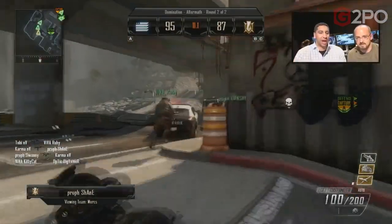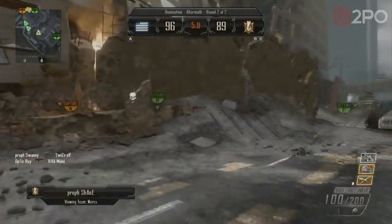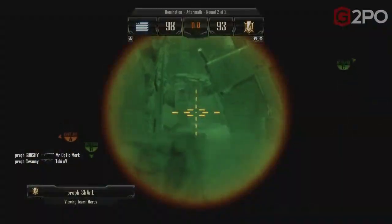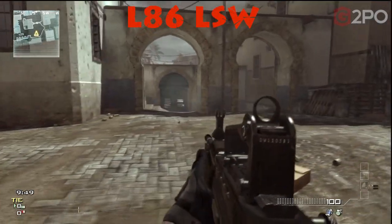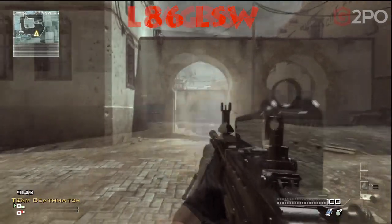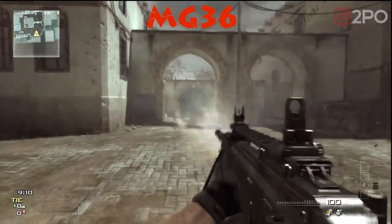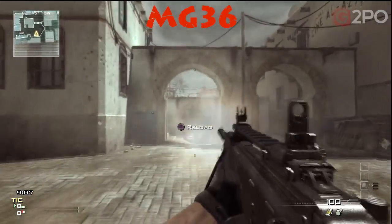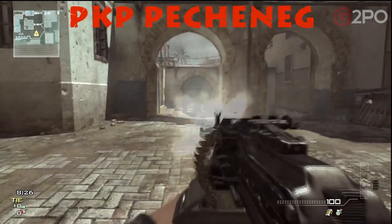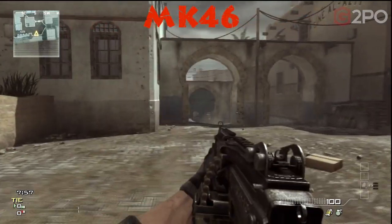We're going to do a little comparison — I'm going to show you each of the five LMGs from Modern Warfare 3, and we can take a look and say, what is the LSAT most like? Here's the L86 LSW — I don't think there's much of a comparison with this one. Here we've got the MG36. I think the LSAT is probably more like the PKP Pecheneg. I think it's more like a cross between the PKP and the M60, to be honest with you.